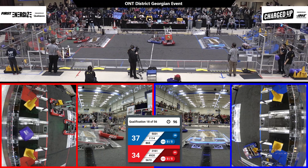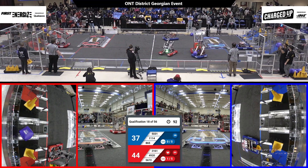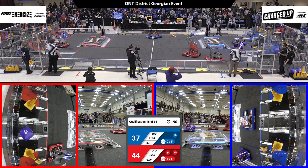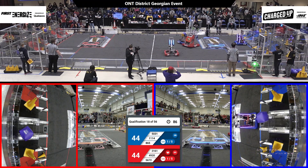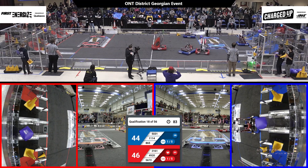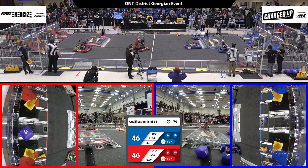As 49-20, the Bolt Heads score a link in the top row, getting them those extra bonus points for having three game pieces in a row on one level. Symbotics, 11-14 on the blue end of the field, looking to do the same, but the cube just tumbles down to the lower level.